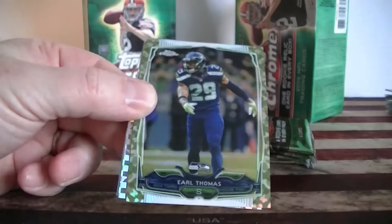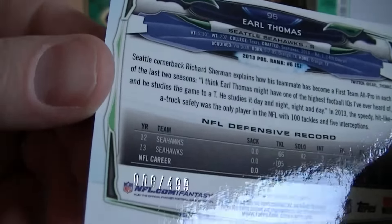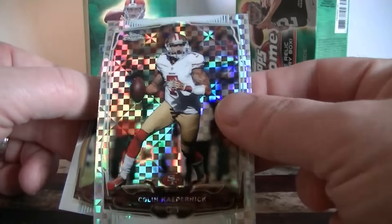We've got a Christian rookie and Earl Thomas Camo — very nice! The Camo is numbered — number eight out of 499 — not a bad one for the Seahawks. Colin Kaepernick X-Fractor and Alex Smith.